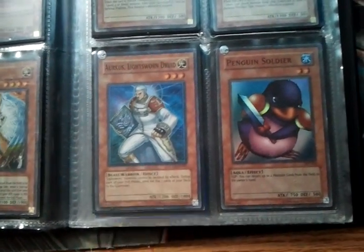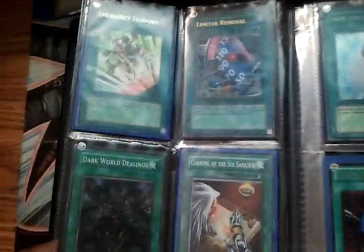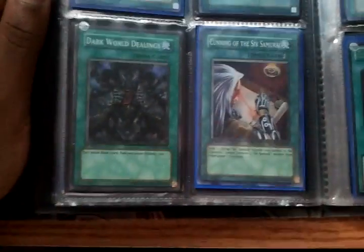2 Ultra Junction Grounds, 1 Super. Arcus Pain Soldier Ultra. E-Telly. Lots of hobbies. Limit Removal.